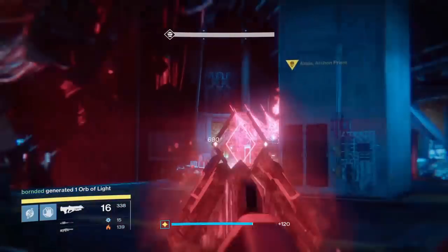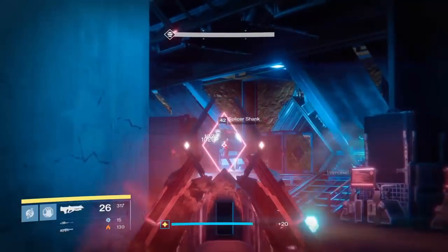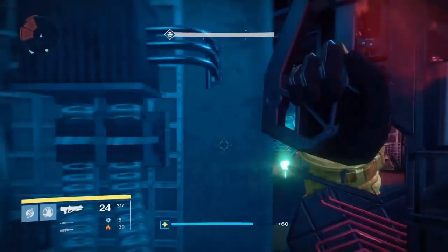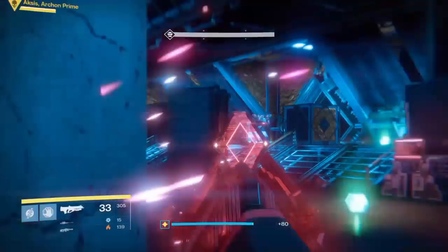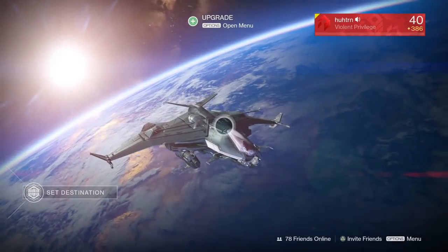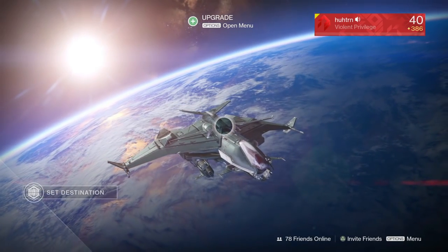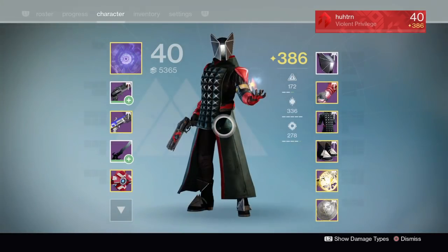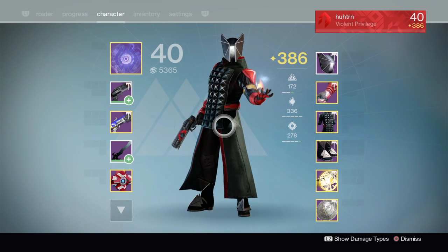Now if you've completed it on normal, you can then complete it again on hard mode and get the hard mode drops. If you've completed it on hard mode, you will get both normal mode and hard mode drops. Before we get into the tutorial guide, let's go over the loot you can obtain. If you complete the challenge mode on normal mode you will still get rewards, just at lower light levels.